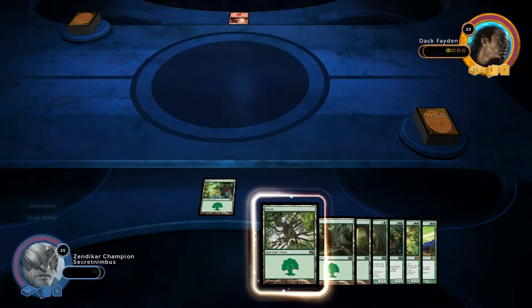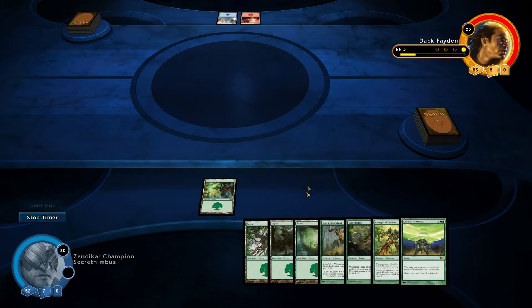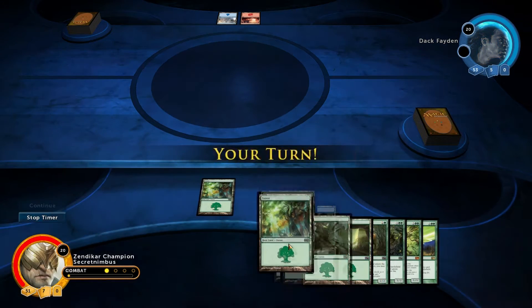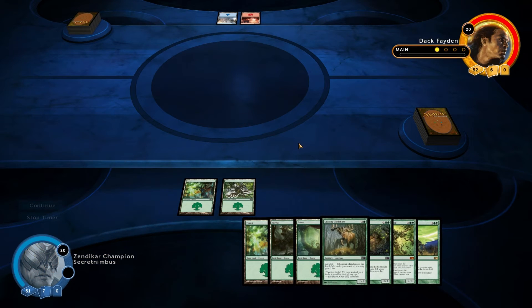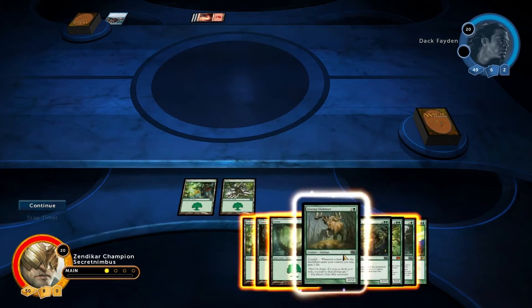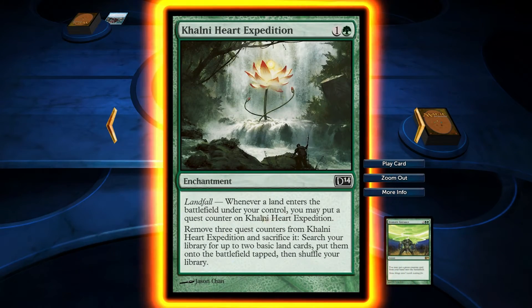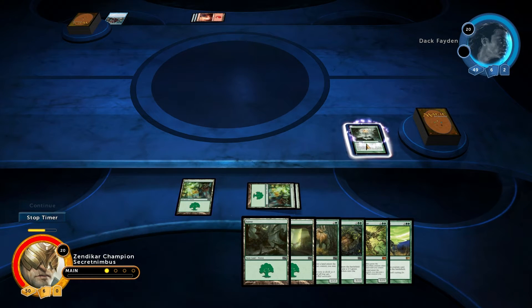When Avenger of Zendikar enters the battlefield, put a 0-1 Plant token onto the battlefield for each land you control — whenever a land enters, that's a pretty cool card. I think the only way I'm going to play that is with a Dramatic Entrance maybe. Another land — excellent. So I will actually be able to play my Dramatic Entrance as that will give me five land, although I'm not holding my breath because I'm fairly sure he might be able to kill me off by then. So he's searching for more cards — he can draw three cards and if he discards a land he gets to keep all of them. Pretty cool card. My turn — a County Heart Expedition. I'm going to play that because that's going to allow me to ramp a bit quicker, and I'm going to play a land as well so that will get a token on it.